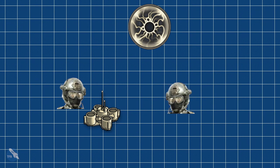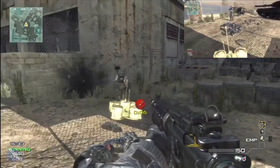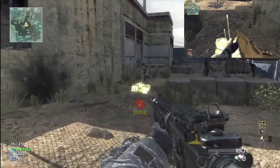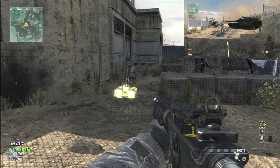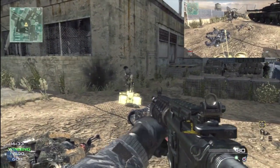Our next myth is whether killstreaks can work after an EMP — killstreaks like the IMS. First you deploy the IMS, pick it up, the EMP goes off, put it back down, and see if it still works. We're going to have both perspectives here. As you can see, he is deploying his IMS and picking it back up, and it has to be in this state when you call in the EMP.